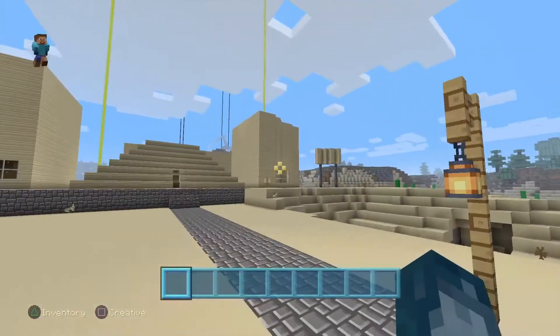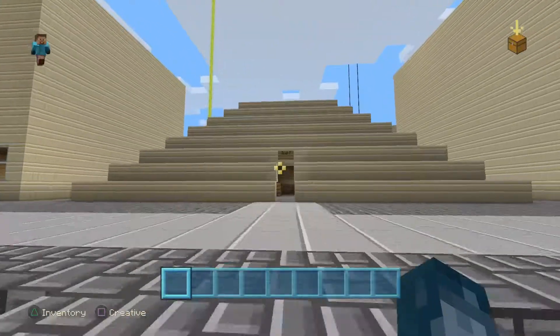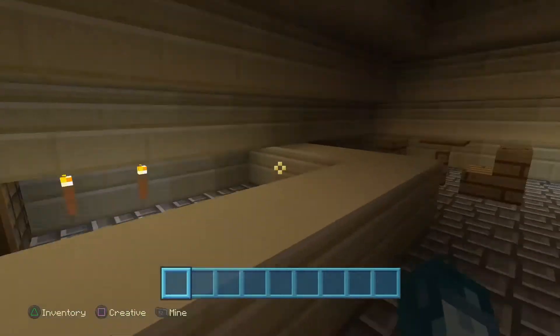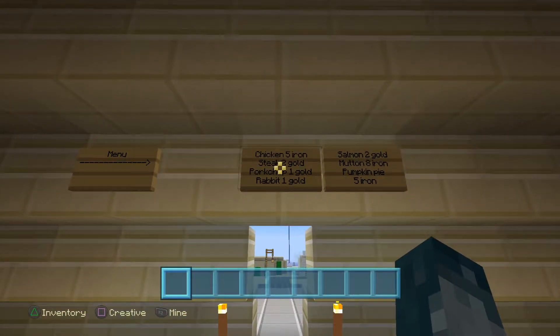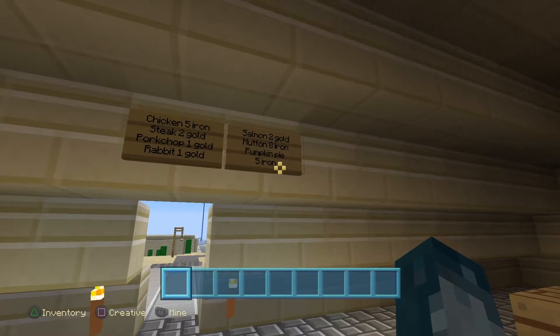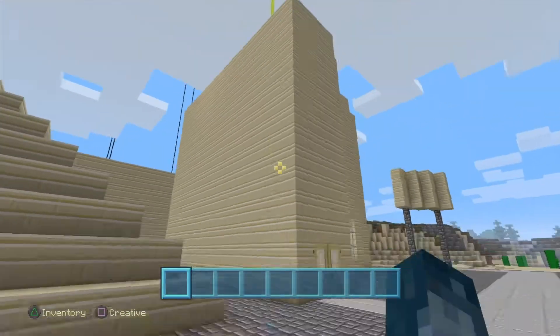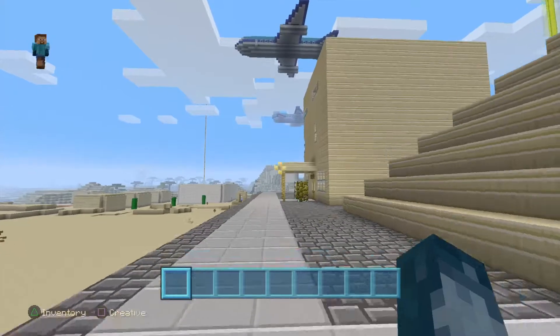The first building you can see, getting closer, is the Pyramid Food and Bar. There's the bar, chairs, and here's the menu: chicken is five iron, steak two gold, pork chop one gold, rabbit one gold, salmon two gold, mutton eight iron, and pumpkin pie five iron. This other building is where S and C make their clothes — we don't really need to tour that.